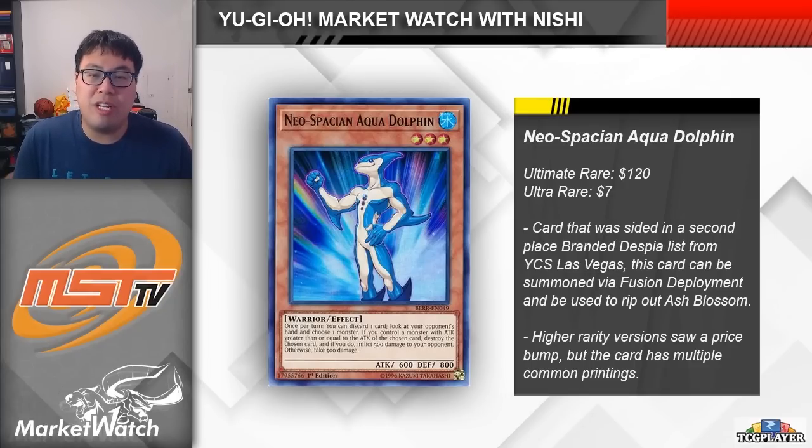The idea is that you need Branded Fusion to resolve, so it's really important that you get rid of your opponent's Ash. Fortunately, Aqua Dolphin does have several lower rarity printings, so you can grab a common for under $1 if you just want to try out the tech. However, it's the card's two holo printings that are higher in terms of price. The ultimate rares are obviously ridiculous at $120 each for a near-mint copy. Even the ultra rares from Battles of Legend are now up to $7 each, with relatively few quantities available. This card is just a one-off side deck card for now, so maybe now is a good time to offload your extra copies. Keep some commons in your trade binder just in case someone is looking for them at your locals.